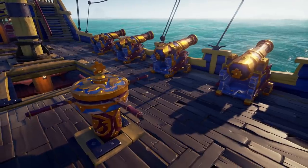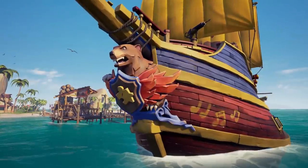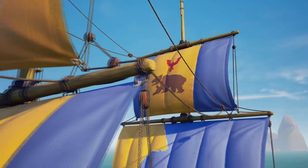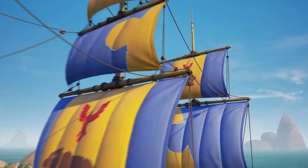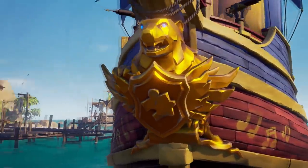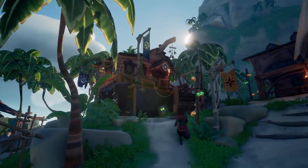The Banjo Kazooie ship skin offers hull, sails, helm, cannons, and capstan alongside an updated version of the Banjo Kazooie figurehead. For the hardcore fans, you can purchase the collector set which offers unique sails and a golden figurehead. So how do you get your hands on all of these items?